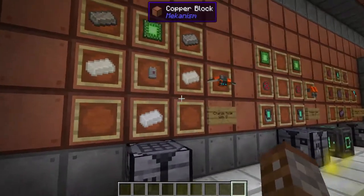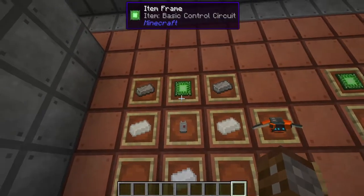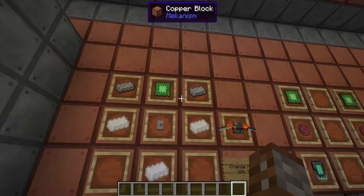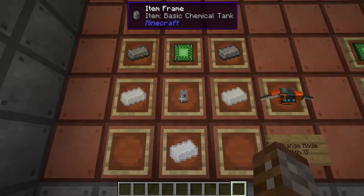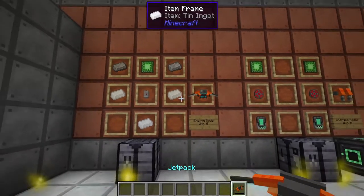Let's move on to some of the cool tools inside Mekanism, starting with the jetpack. The jetpack is crafted with one basic control circuit, two steel ingots, three tin ingots, and a basic chemical tank.